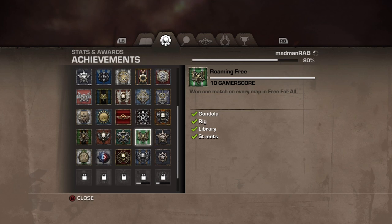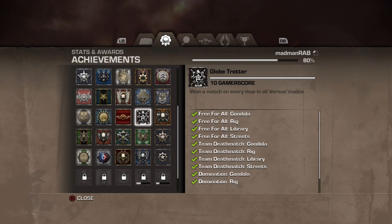Alright guys, achievement guide for the versus multiplayer achievements. There is 60 gamerscore up for grabs — that's six achievements for 10 gamerscore each — and these can all be done in private against casual bots, so you don't even need to go online. It takes you about an hour to get them if you just play against the bots.